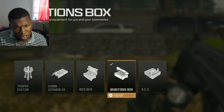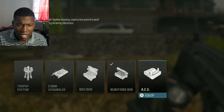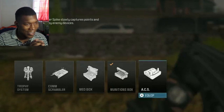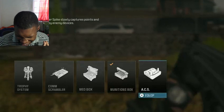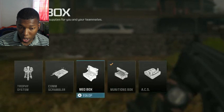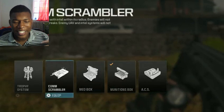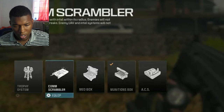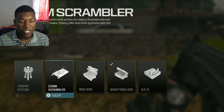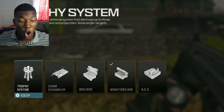Moving on to field upgrades: the Munitions Box gives you more ammo and equipment for you and your teammates. The ACS — Automated Capture System — is interesting: it slowly captures points and temporarily hacks nearby enemy devices, so it can capture flags when placed in enemy territory. The Med Box gives your team medical supplies, so if you have a stim you can re-up your stims. There's also the Comm Scrambler, which means enemies cannot activate killstreaks and enemy UAV intel won't work — basically a portable jammer, which could be incredibly powerful.